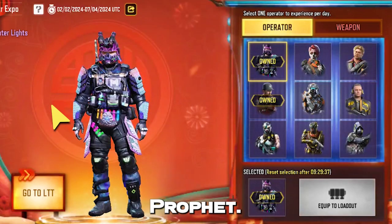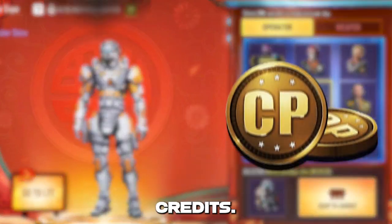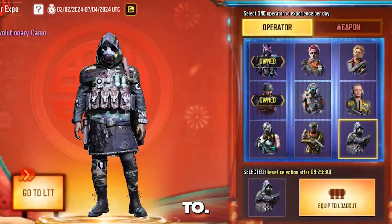And here, from Reaper to Prophet, you can get the greatest operators free for a day without spending any CP or credits. And what's good is that you can get them permanently too.